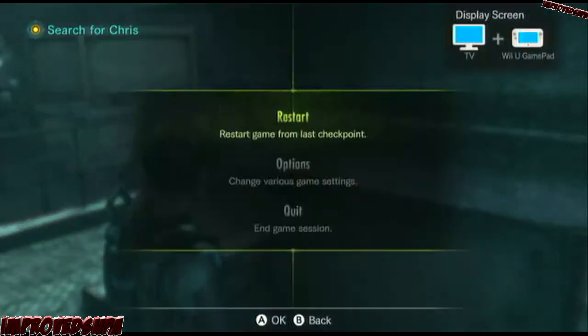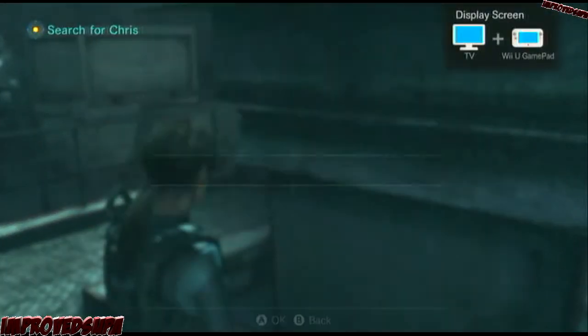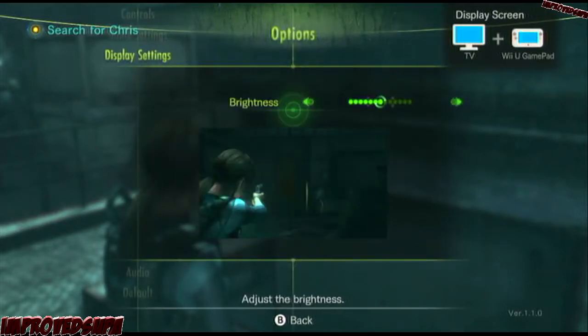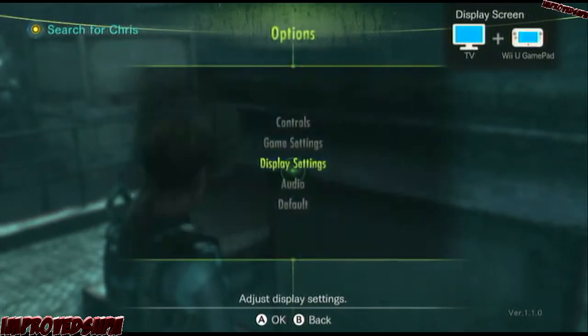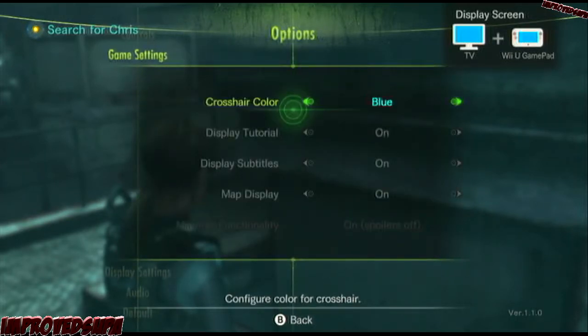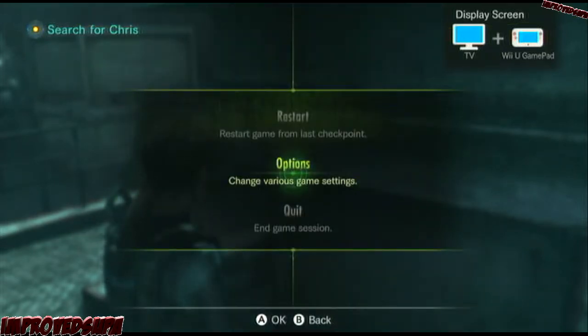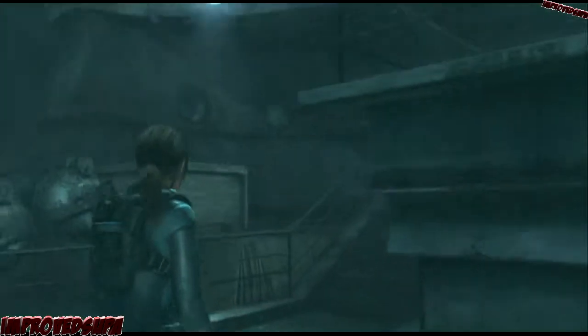Split screen — options. This way. That's brightness. Audio. Let's play some... Oh, it's already out. What the fuck? Okay, let's go.